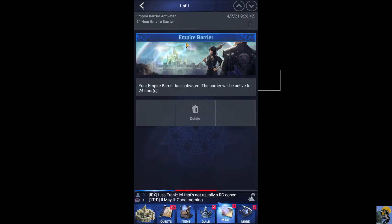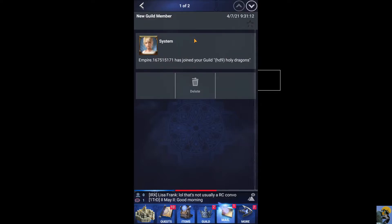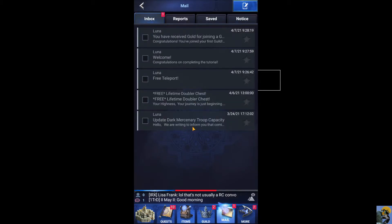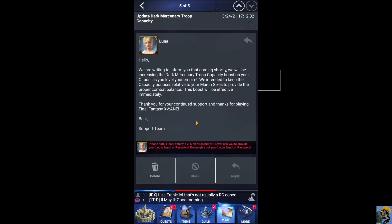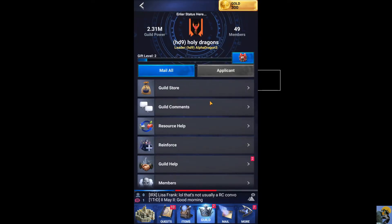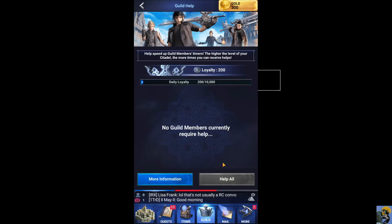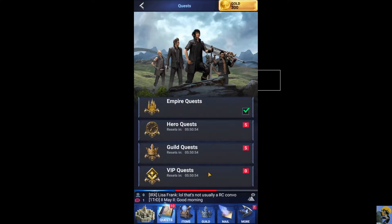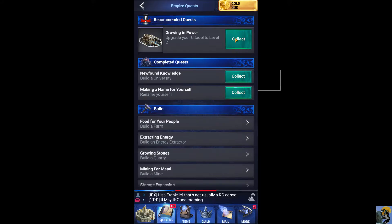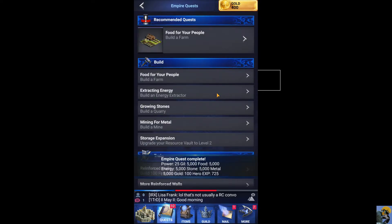There's a 24-hour barrier, so I can't be attacked for 24 hours or something. I'm new. Guild says guild help — help everybody in the guild. I don't know what that means, but I just click this button and then I'm helping people. That's the easy way to help. Empire quests — I did that, and I did that, and I did that. So I'm collecting all these rewards.